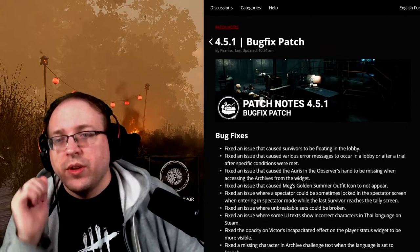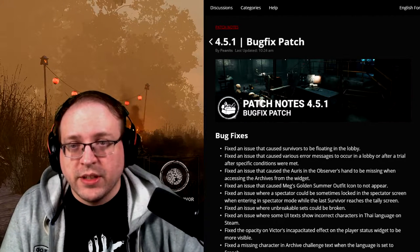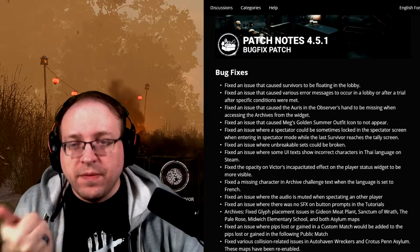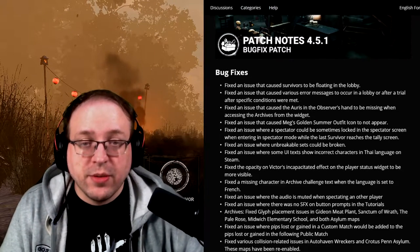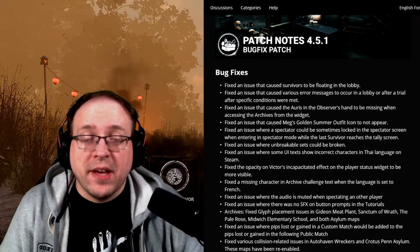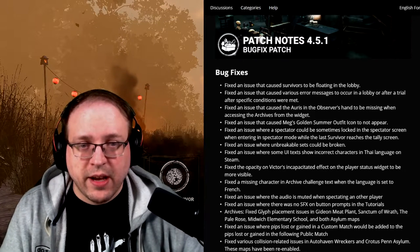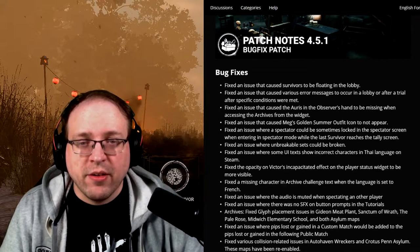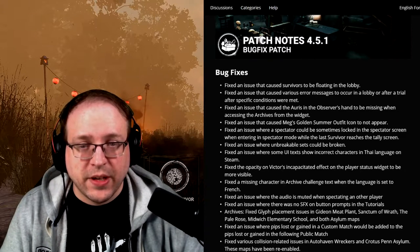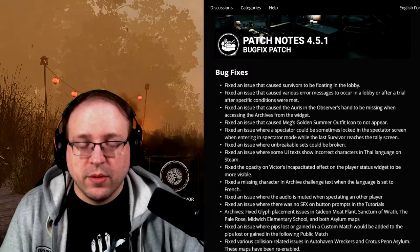Anyway, with the 4.5.1 bug fix patch released today, here are the bug fixes they implemented. They fixed an issue that caused survivors to be floating in the lobby — I never once experienced that, but if you have clips, send them over. They also fixed an issue that caused various error messages to occur in a lobby or after a trial after specific conditions were met — that happened to me countless times this last week, so I'm glad they fixed that.